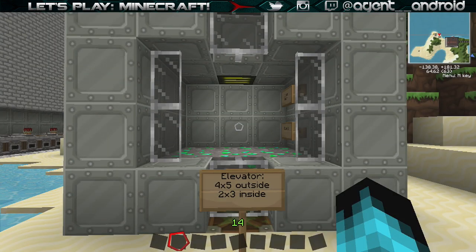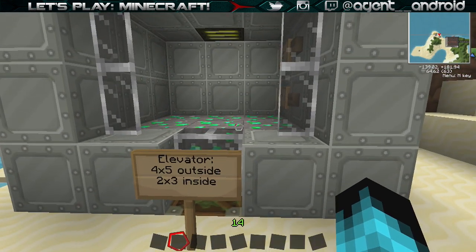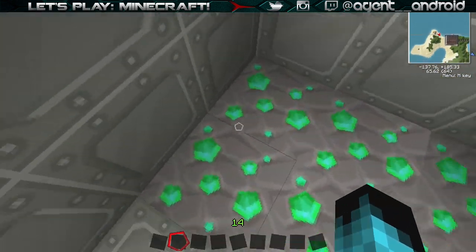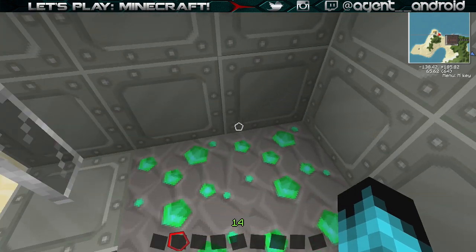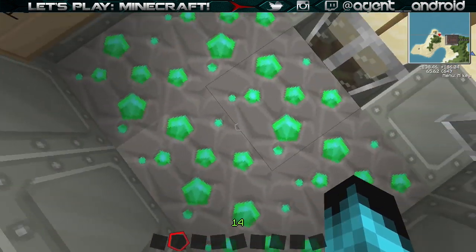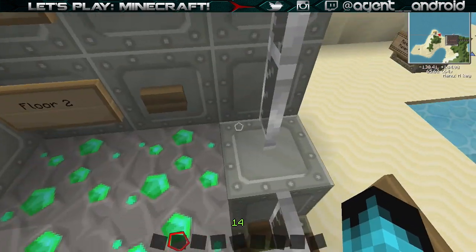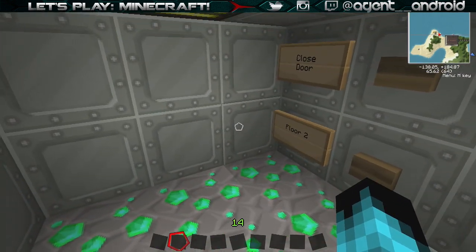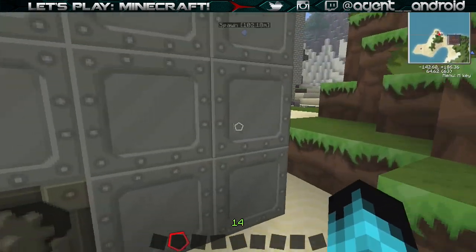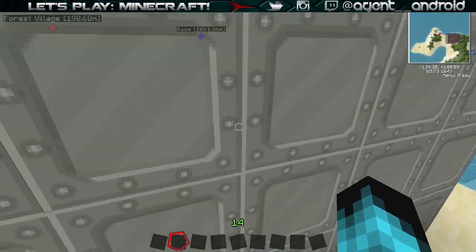We have a diagram of the four by five elevator - it's four by five outside but only two by three inside, so you have this small little space. You can of course make it bigger and make any kind of modifications to this design as you want - however this is the design that I've chosen to go with. This box over here doesn't really do anything, it's just a little diagram I made to show you guys how to make it.